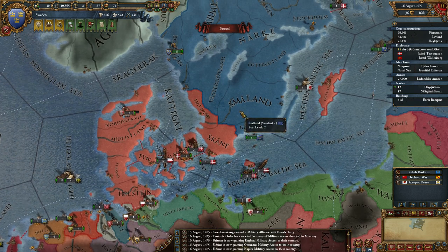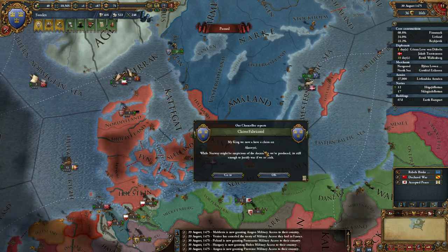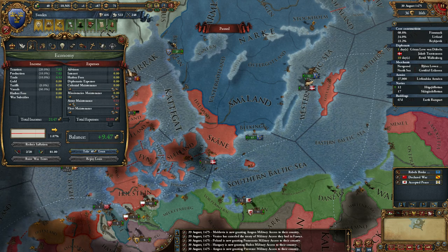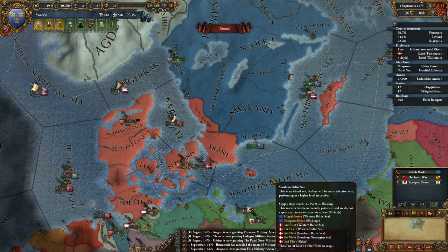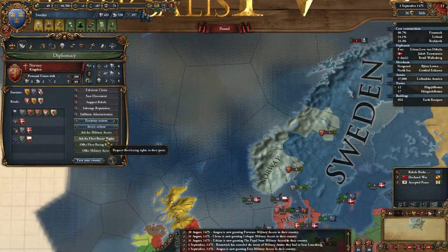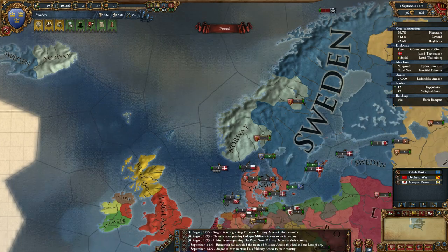They've accepted. Claim fabricated in Norway. Situation is fine, I think — I'm actually making some money now. Diplomat is back from Pomerania. I think I've done all the claims I can in Norway now. Norway is still in a personal union under Denmark. Yeah, all the fabricates are done there.